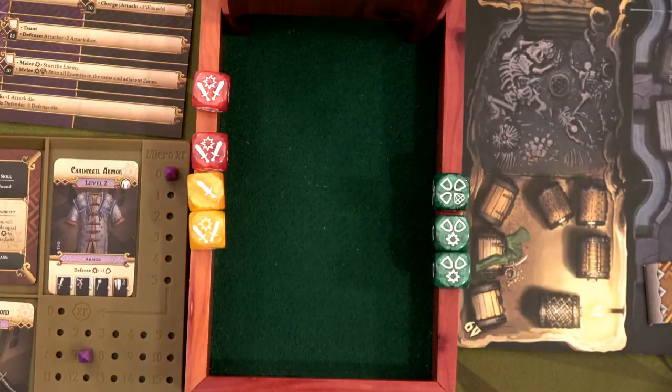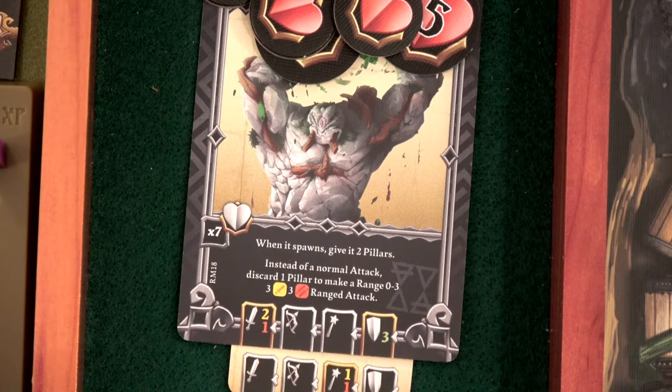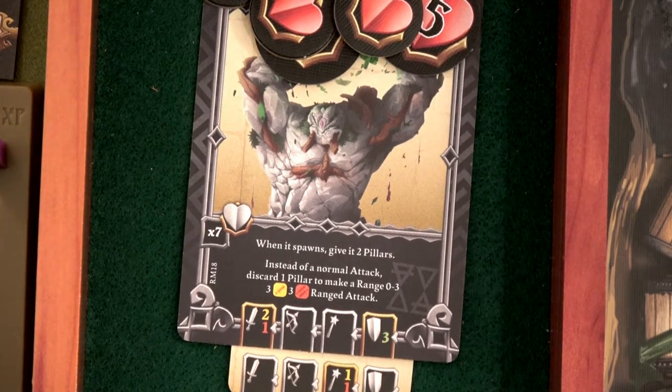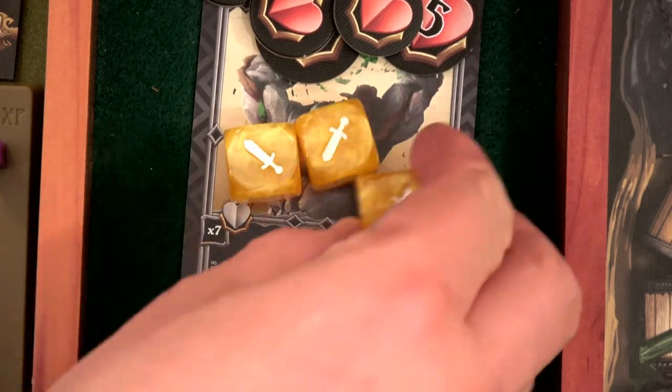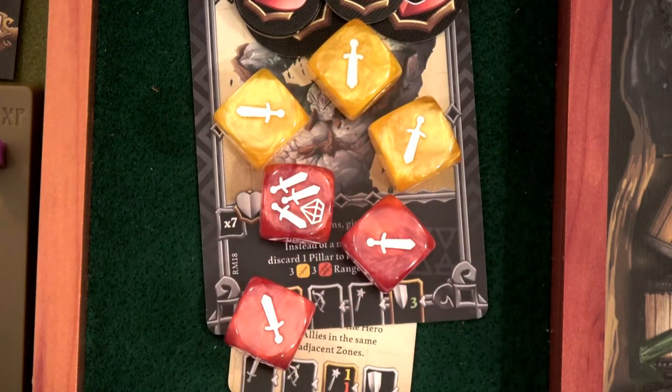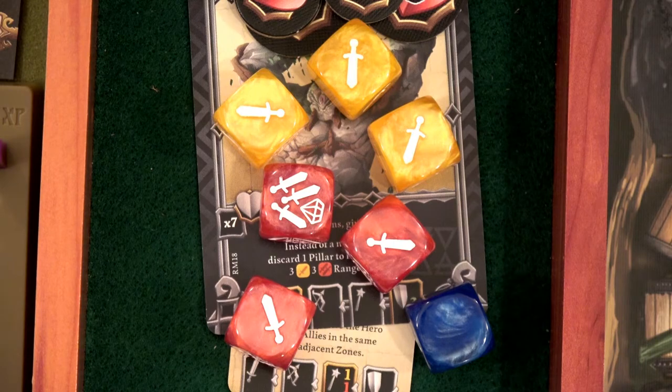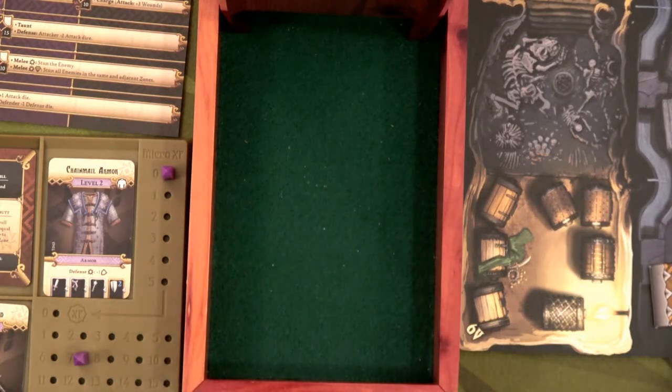Only 15 health — oh my gosh. So here I was thinking Ajax was going to be safe, but it says instead of a normal attack, discard a pillar to make a range zero to three ranged attack. So he is going to chuck a pillar at Ajax. That's why I decided to heal Ajax, because Ajax has not very good defense at all, and this could be really bad. He might die.